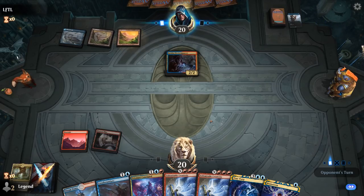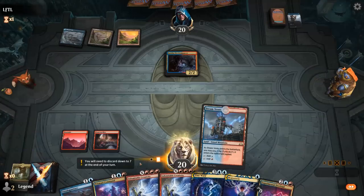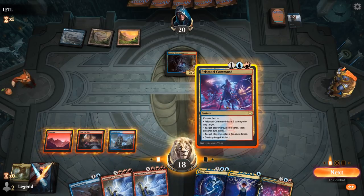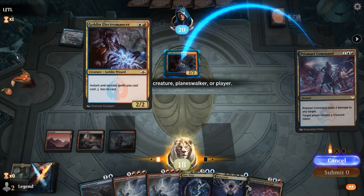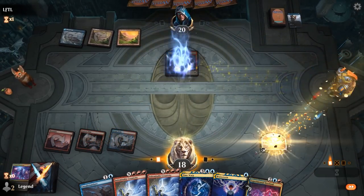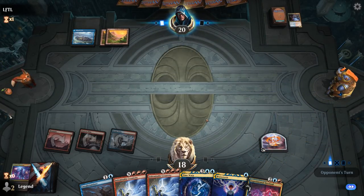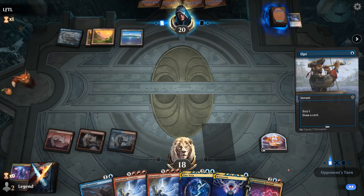Opponent has a Goblin Electromancer that we can kill with Command. That's the priority, but then we don't get to make a Treasure. Probably better to still make the Treasure since that's less replaceable than drawing a land. So we kill Electromancer and make a Treasure.